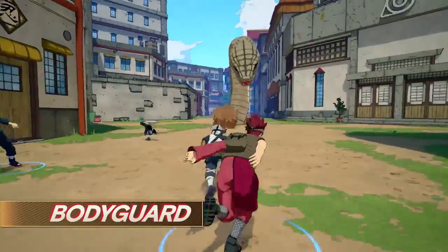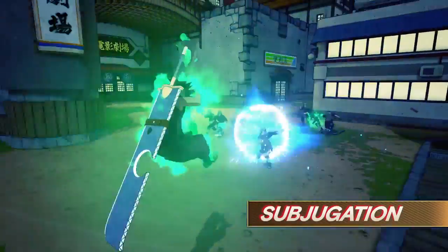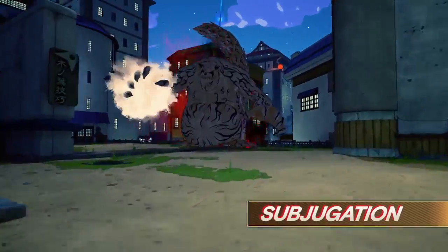Bodyguard: protect your ally and lead them to the designated location. And the ultimate mission — Subjugation: defeat ninja foes and powerful monsters with the help of your ninja squad.